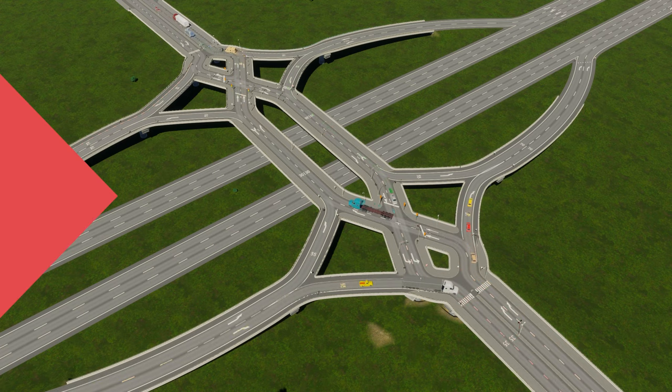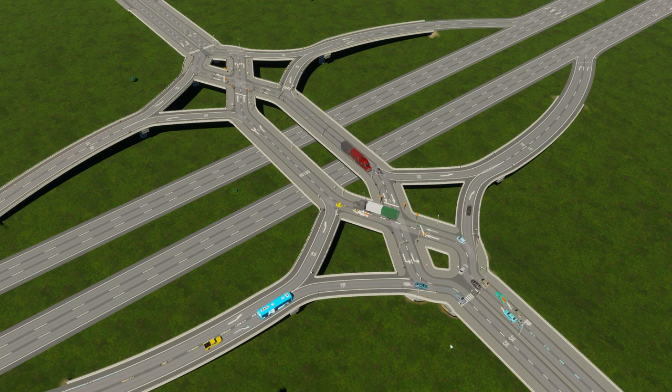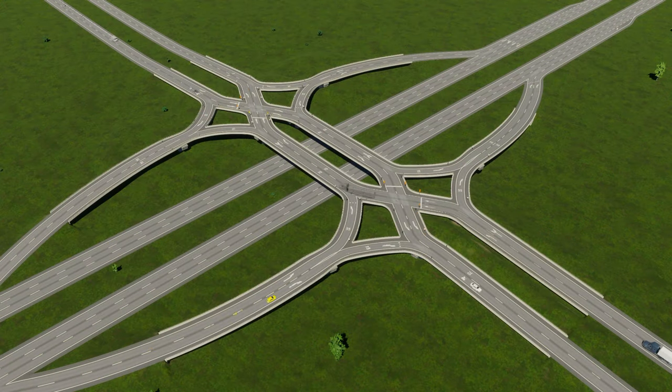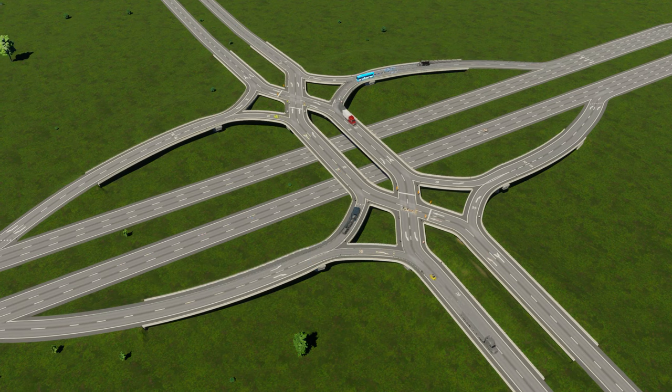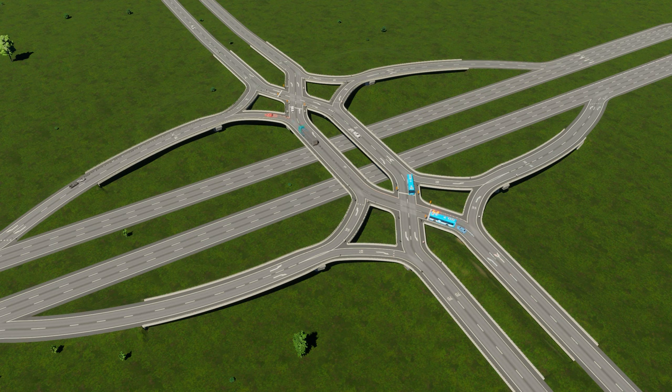And there you have it. We've successfully built two versions of the Diverging Diamond Interchange — an interchange that's as efficient as it is intriguing. This versatile junction isn't just a showpiece; it offers practical benefits ranging from safety to scalability. Your virtual citizens will experience smoother commutes and you can marvel at how effortlessly this design handles traffic complexities. If you found this guide helpful and can't wait to see the other interchanges in this series, be sure to hit that subscribe button. Stay tuned and let's keep building better cities together. Thanks so much for stopping by and we'll see you in the next episode.